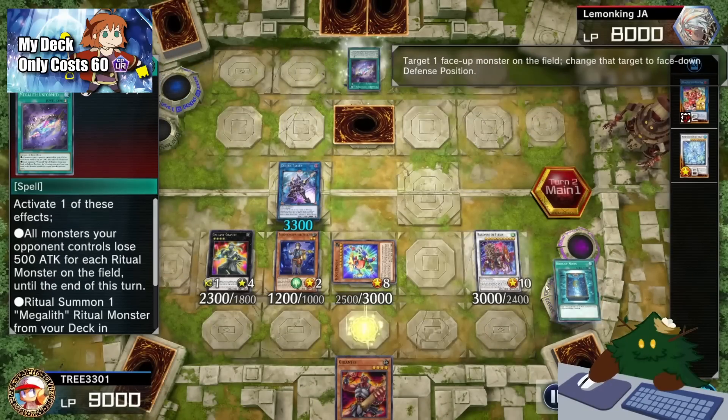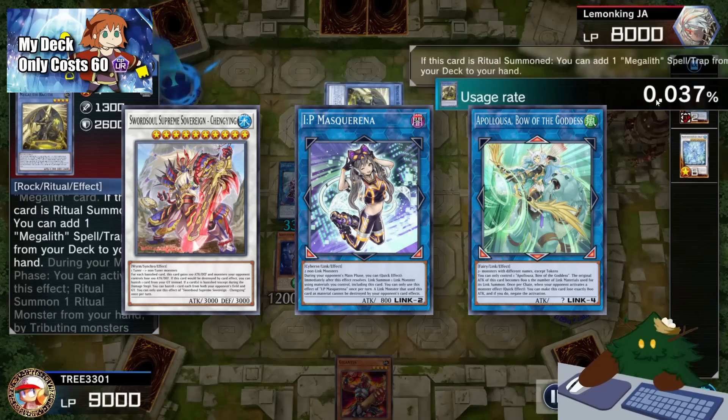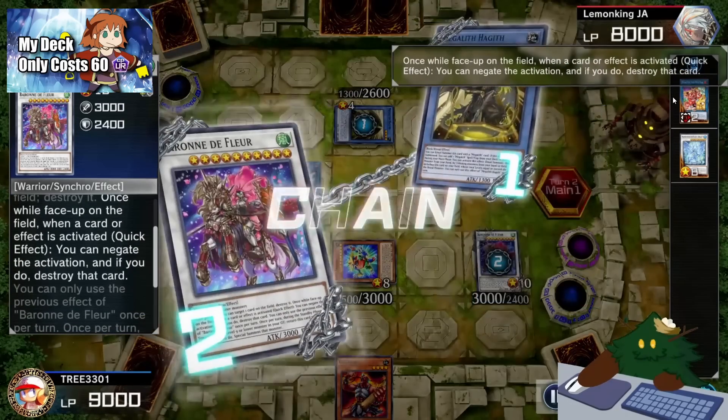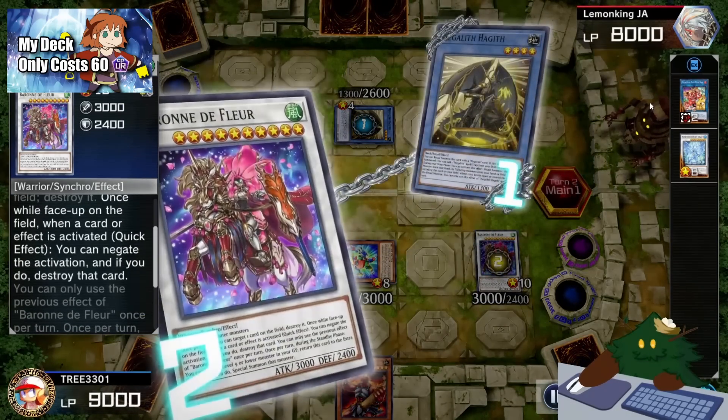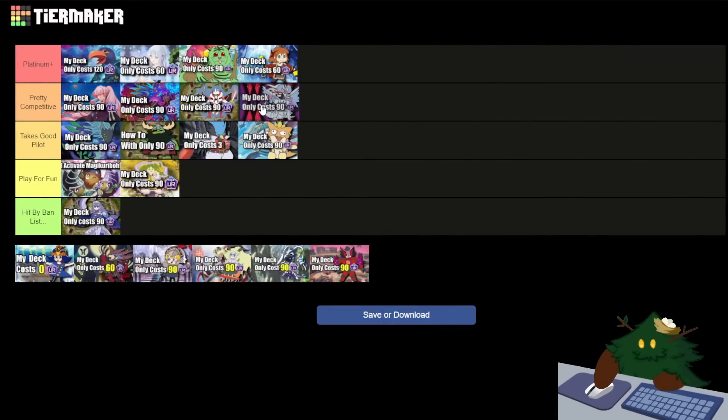In terms of extra deck, adding cards like Supreme Sovereign Qingying, IP Mascarena, and Apollousa will make your end boards even stronger.